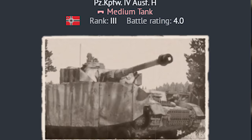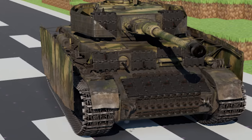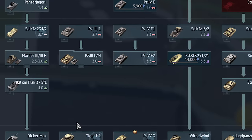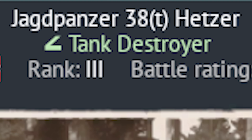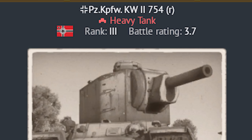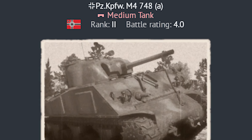The Panzer IVH wears his enemy as his armour — the tank has T-34 tracks as add-on armour instead of Panzer IV tracks. When it comes to German vehicle designations, the T on the Jagdpanzer 38T and Panzer 35T means Czechoslovakia in German. Similarly, R means Russia and A means America.